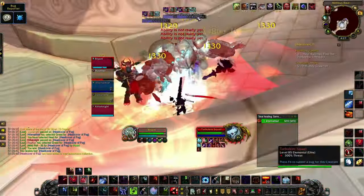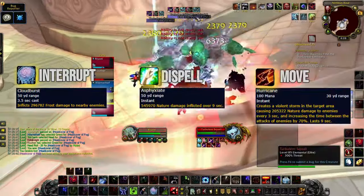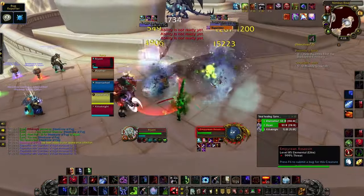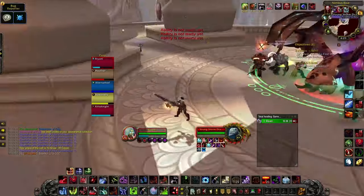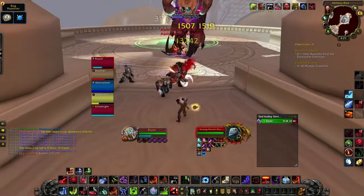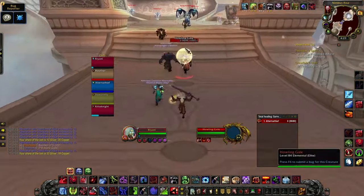For the next pack, interrupt whenever possible, dispel the Nasty Hex, and move out of the clouds that AOE the group. For the Assassins, interrupt Vaporform as it makes them take reduced damage. For the Dragon, pull it out of the healing zone and face him away from the group. The group can stand in the healing zone to get some free healing. Hit the Orbs with ranged attacks to deactivate them.